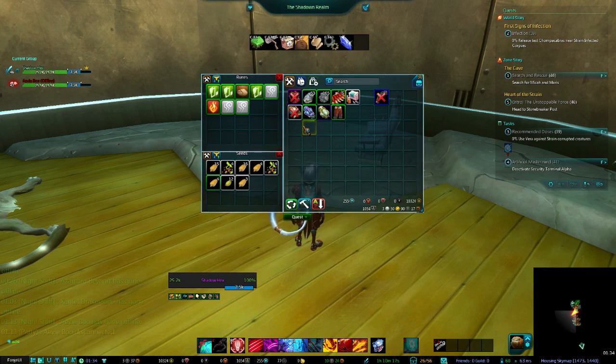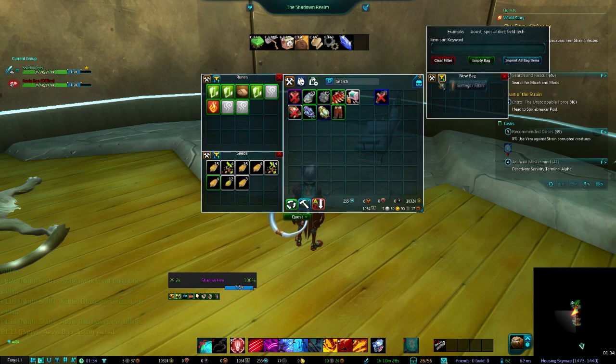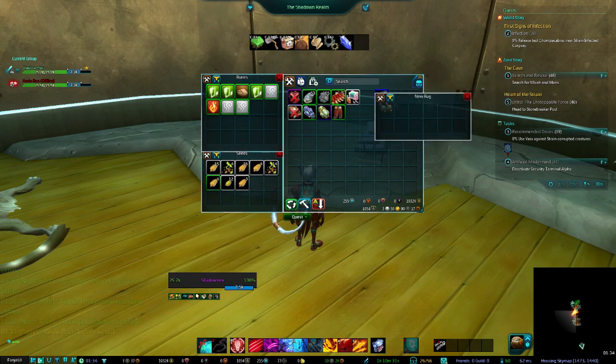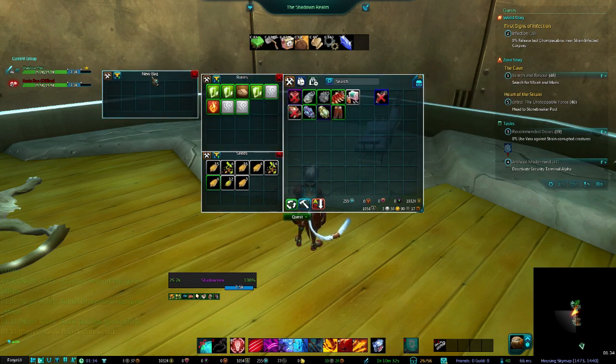Another application for these bags: what I tend to do at the endgame level when I start getting myself a support set and an assault set, depending on what class I'm playing, is I will create a virtual bag by pressing 'New Virtual Bag' right here, and I'll go into the settings and add a width of six.